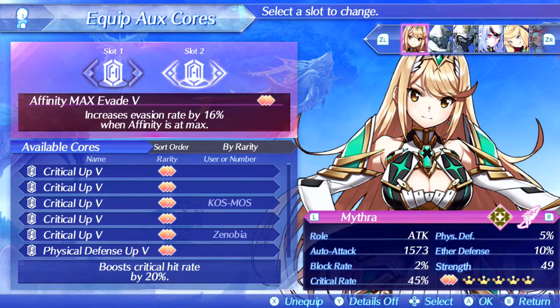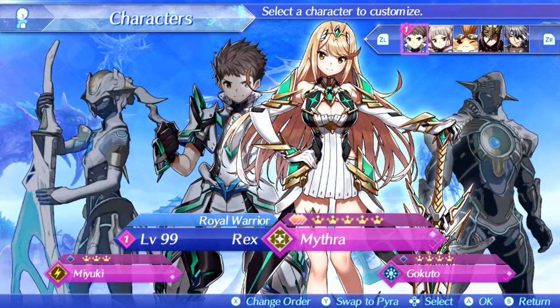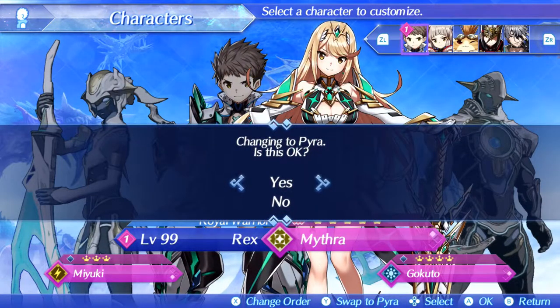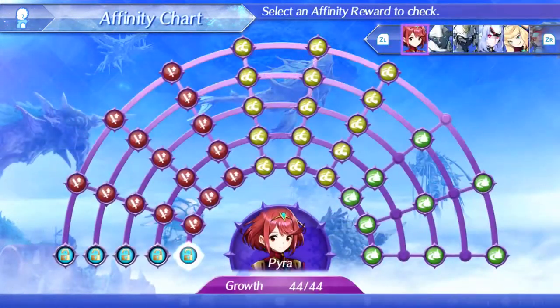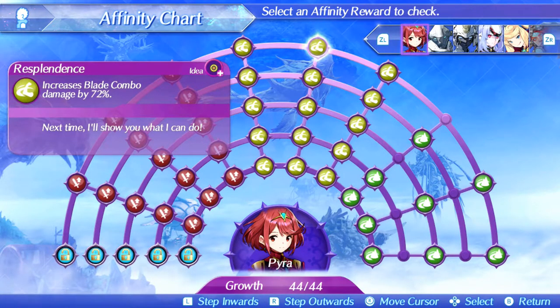That's Mythra's setup, but Pyra still exists and this build actually utilizes her as well. Looking at Pyra's affinity chart: Flaming Edge increases critical damage by 50%, which already suggests we want critical hits since that damage gets amplified. Resplendence increases blade combo damage by 72%, so it points to crits plus blade combos.